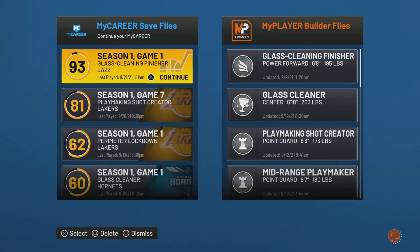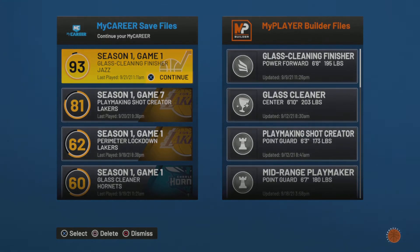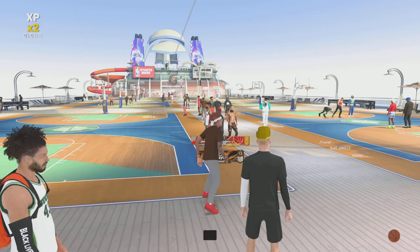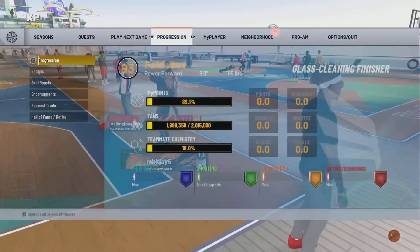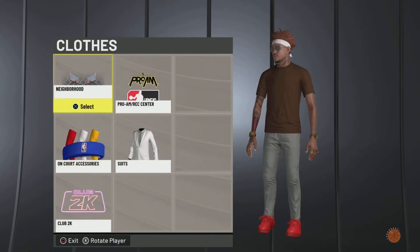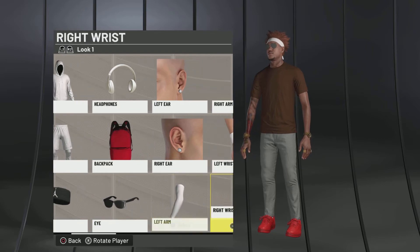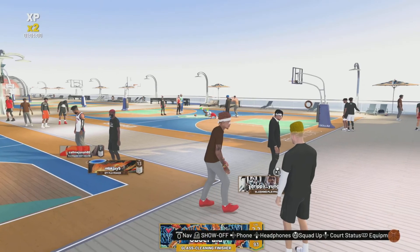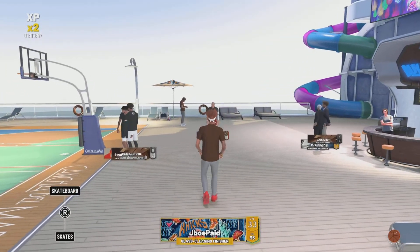Right now I'm leaving the crib in MyCareer — I'm gonna go get on my build, any build, doesn't matter. You go to the crew shop. 2K loads slow this year for some people — I've heard it takes literally like 10 minutes for some folks to get into one part. I've got a PS5 so mine doesn't do that. Under 'my clothes' and 'my shoes' — for beginners, they're not in your inventory yet, so you have to go all the way to the elevator.